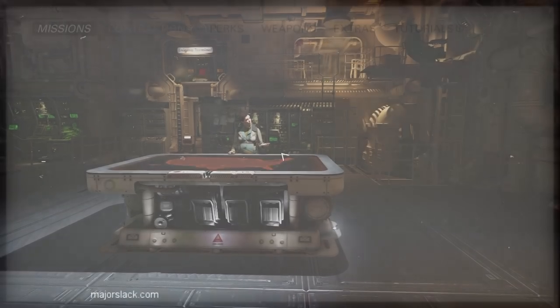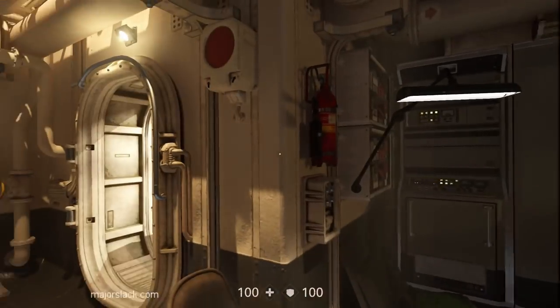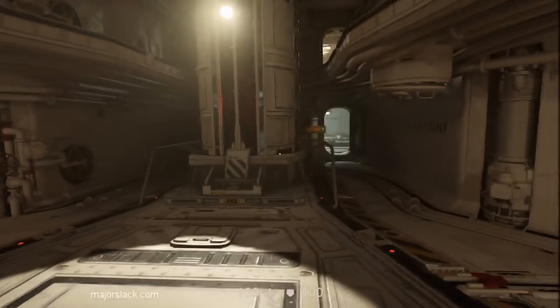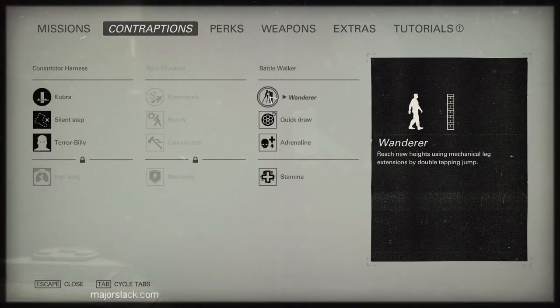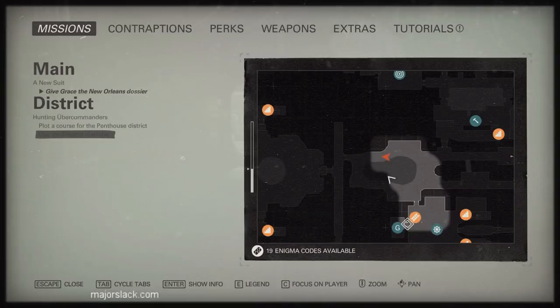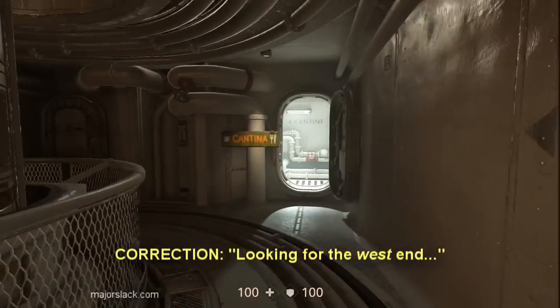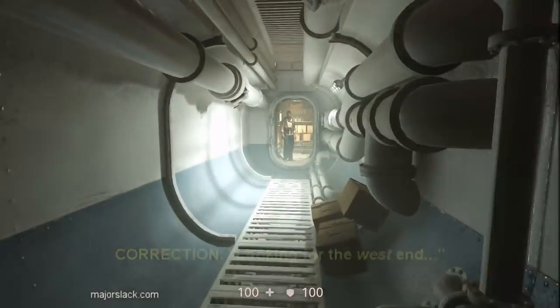The Iron Lung upgrade lets you stay constricted in narrow spaces for a longer duration of time before starting to take damage — turn ourselves into a mean, lean stealth machine. This takes place in the exact same location we did the upgrade for the Battlewalker. You're looking for the east end of Eva's Hammer, looking for the cantina. Hang a left and go down and talk to this guy.